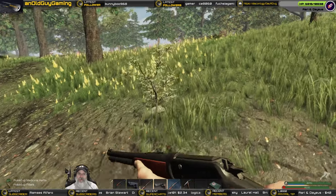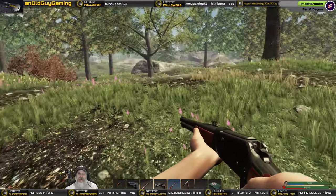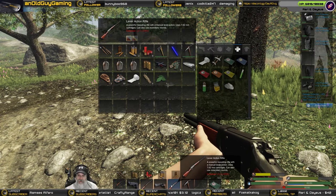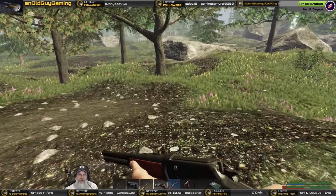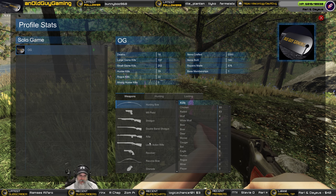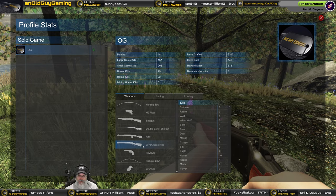We got an upgraded lever action rifle — 20 percent increase in damage, that's significant. I wish I knew what the base damage was — it doesn't tell you that. There's nothing that tells you what the damage is that I can tell, unless it's like in the stats menu. It tells me what I've killed with it but not how much damage it does.